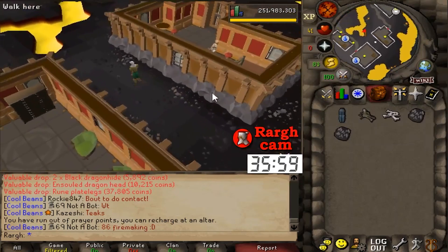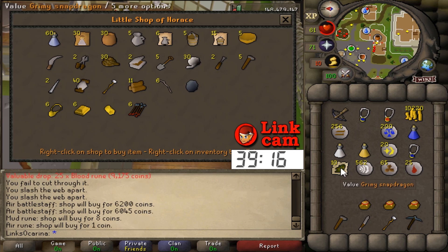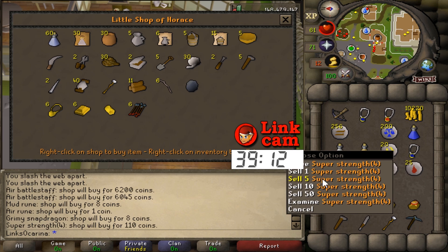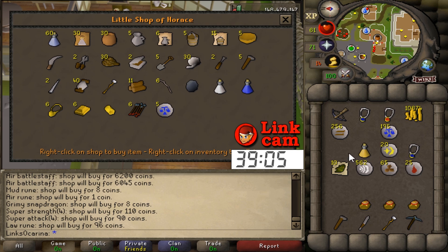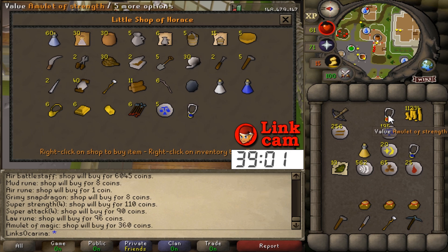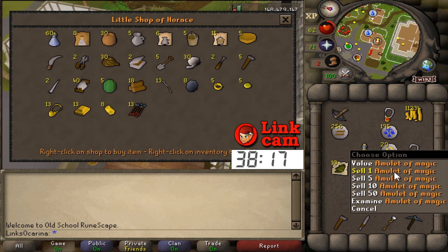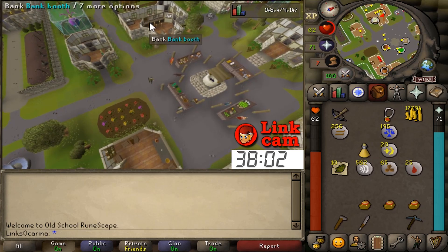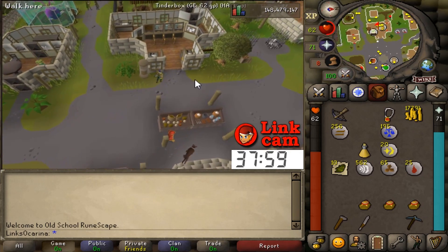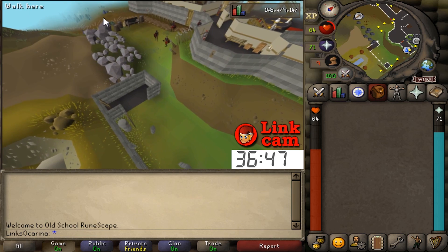Four prayer points left — rune plate legs! I'm going to tank one more kill. That's a body! That is sick. Horace will buy these hides for 6,200 each — easily enough. Hopping worlds for another. Got super strength and super attack — take those. Law runes! That's some serious money. Might as well sell the amulet of magic as well. 11k from the blood runes, then 17k from those two hides. I don't think I even need any more money to be honest. Let's start getting mithril bolts together.